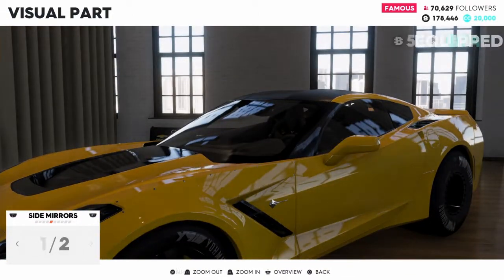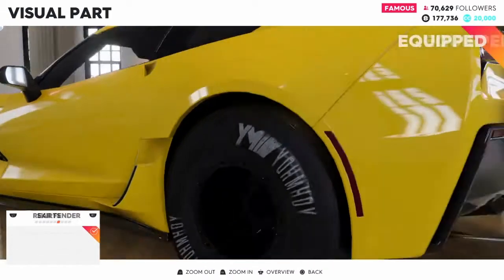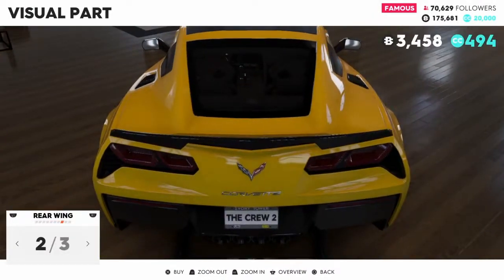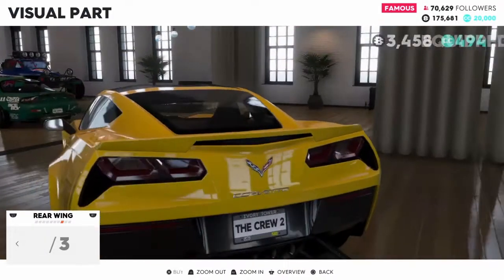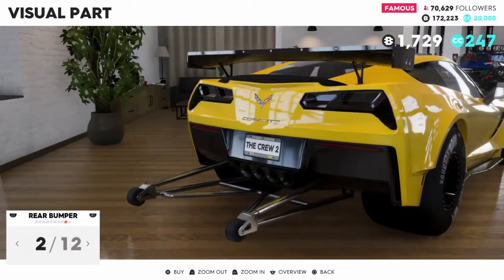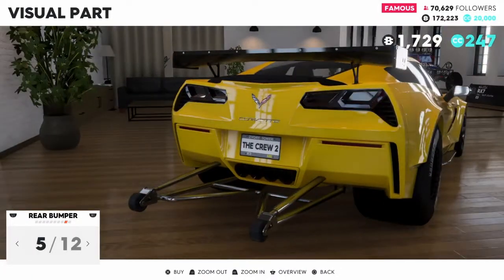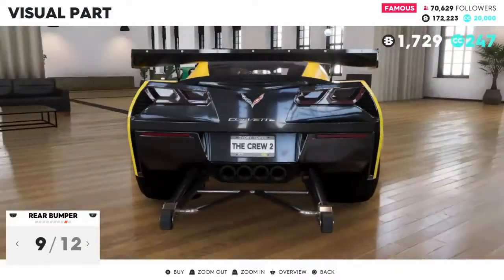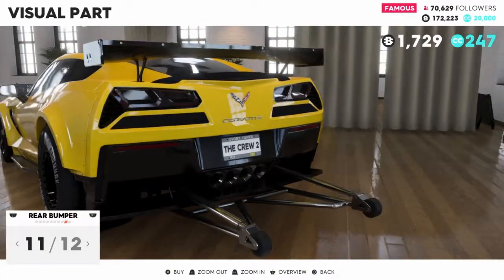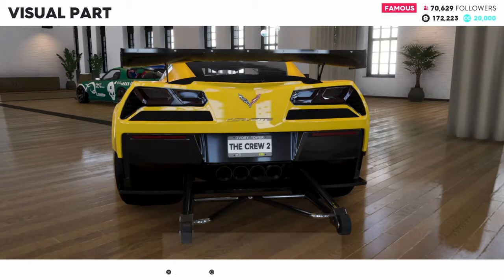Side skirts — throw them on. Rear fender — always going to go with wide body. Rear wing — go with a big wing, why not. Rear bumper — this is just going to change the taillights at first. That's ugly, that's ugly as well, this one's not as bad. These are normal, and it gets a little lighter. I'll keep them as blacked out as possible.